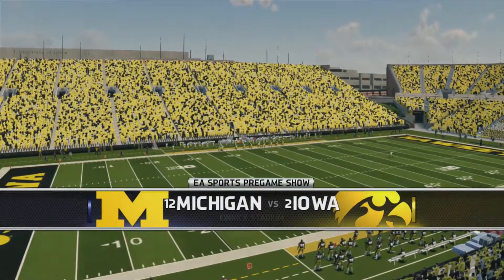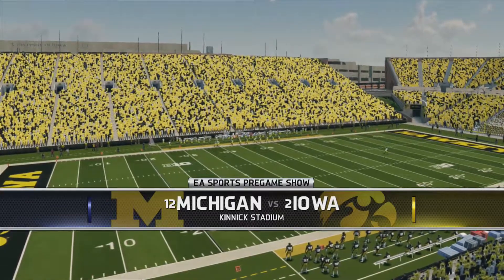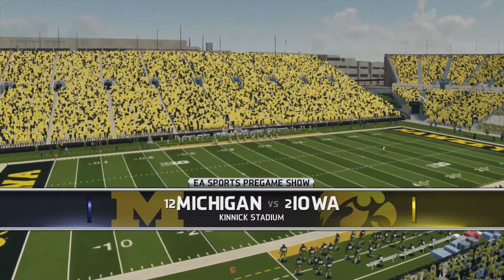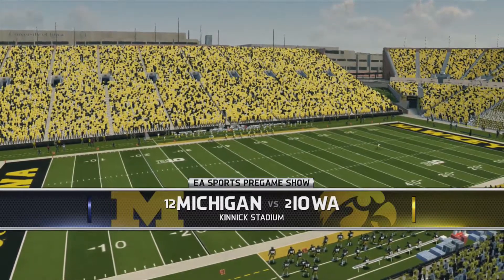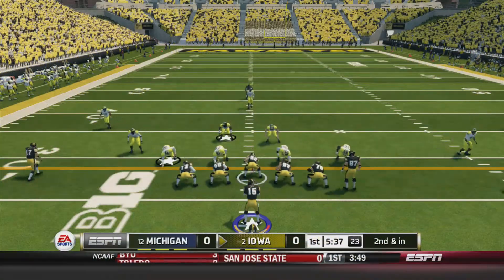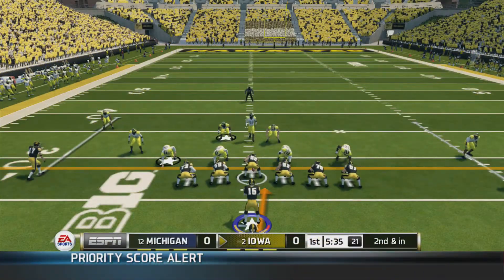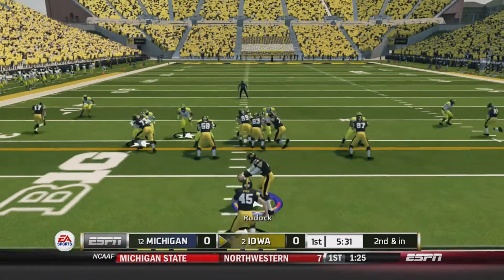What's going on guys? This is Sim with Vengeance and I'm back here with another NCAA Football 14 Dynasty featuring my team the number 2 Iowa Hawkeyes. Today we are at home facing number 12 Michigan and let's just hope this is actually going to be a good matchup. On paper it looks fantastic, it looks like this could be a really close game, but you always got to play the game.